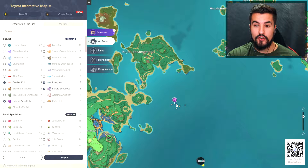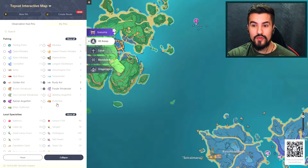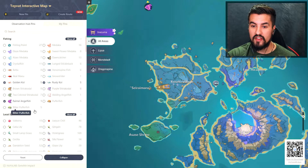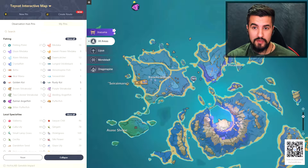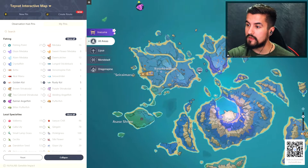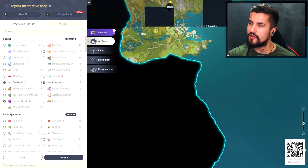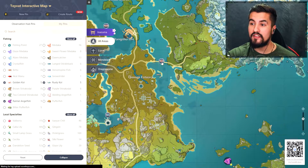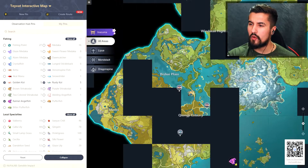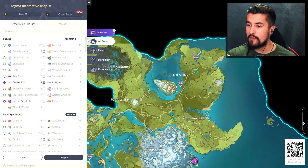The primary thing you need is the purple fish, and then you also need golden koi and rusty koi - that's the other main requirement. The good news is these two have many different spawn points throughout Inazuma, and Mondstadt and Liyue have a bunch as well. Use the interactive map to find the specific koi spawn locations.